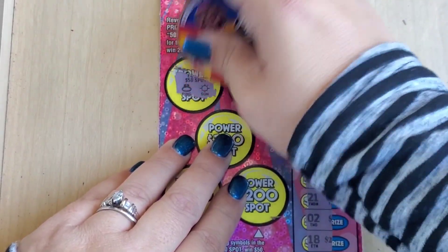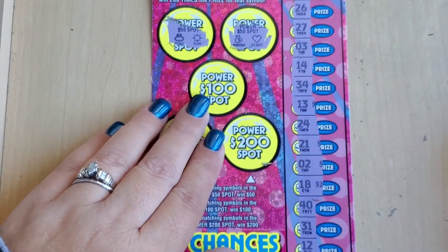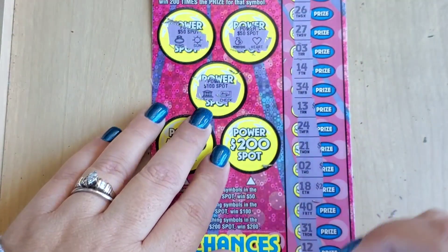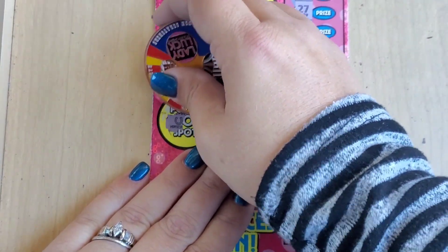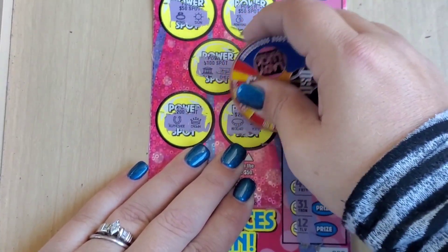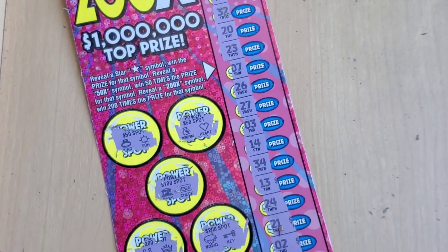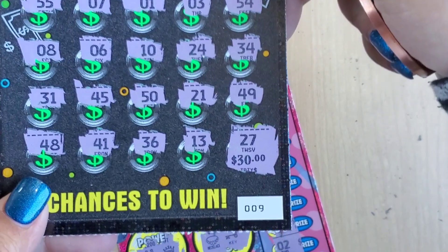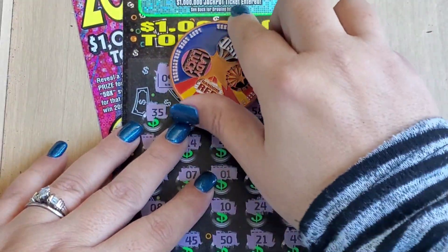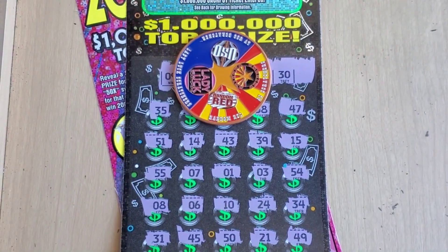A ring and sun, money bag, heart — 100 spot, let's do it! Bank and check — okay, can we get 200 please? Horseshoe and crown. Necklace and key. All right, these tickets sucked, but we did find a win — 30 dollars on a 60 session, not bad at all! Don't forget to like, comment, and subscribe. Until next time, see ya!